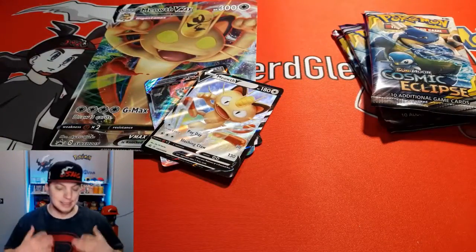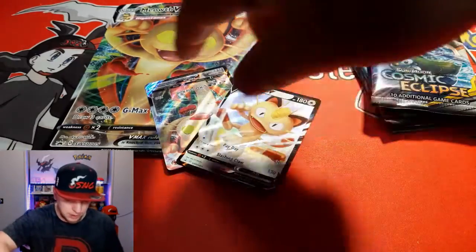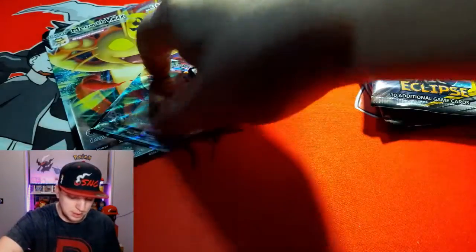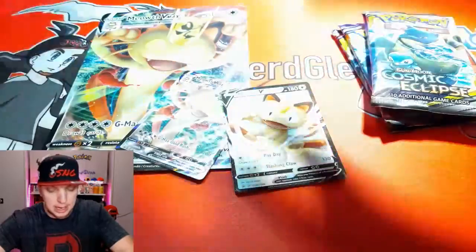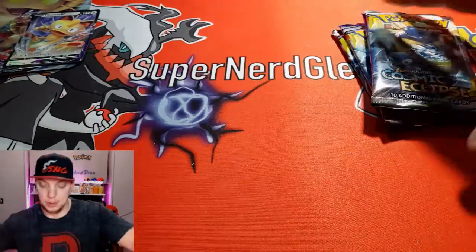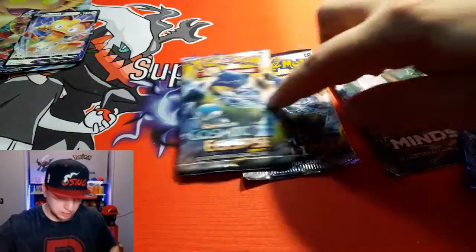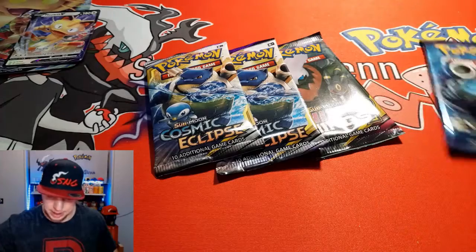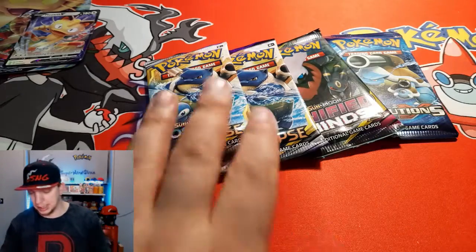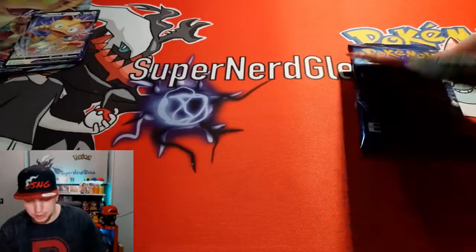Here are the contents of the box: we have two promo cards — Meowth V and Meowth VMAX — and a Meowth VMAX jumbo card of the same art, which is awesome. Then we have four booster packs: two Cosmic Eclipse, one Unified Minds, and one XY Evolutions pack.